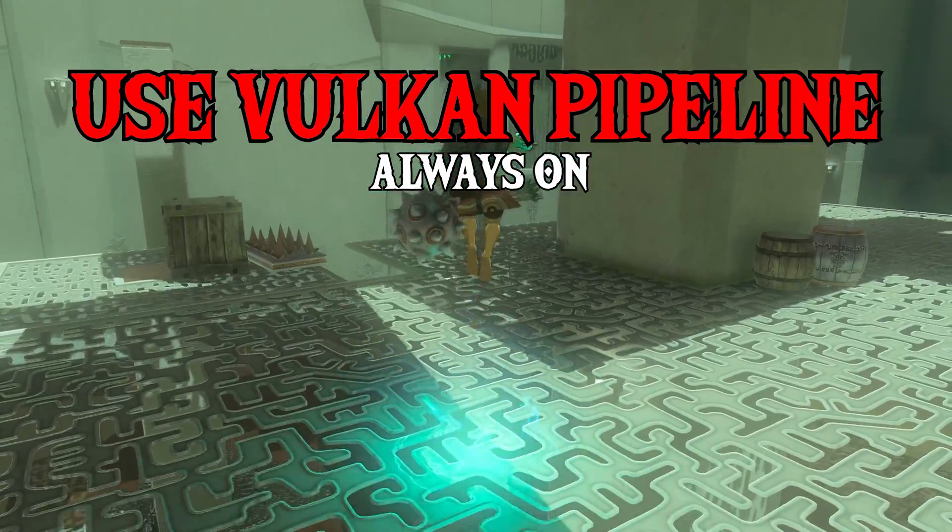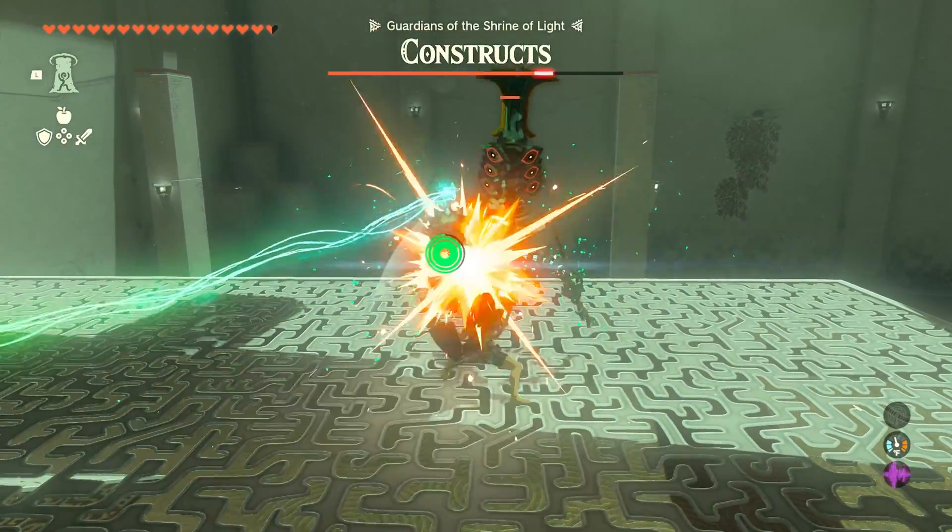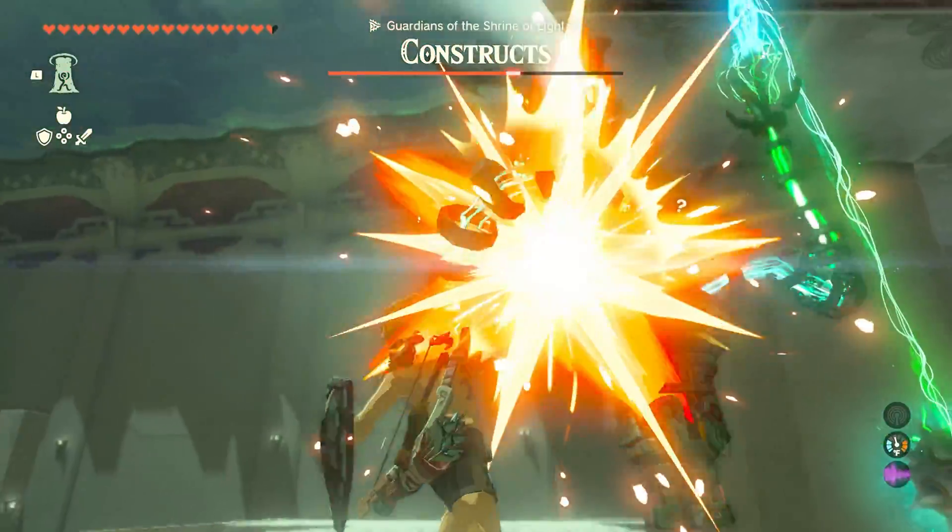Use Vulkan Pipeline Cache: forces Vulkan shaders to save to storage instead of saving in the GPU drivers. This option improves shader building speed and loading speed.